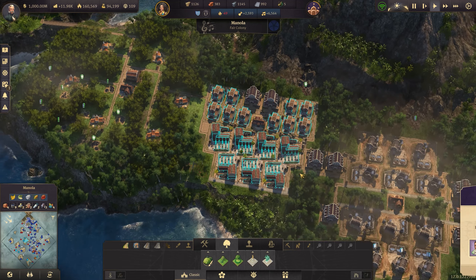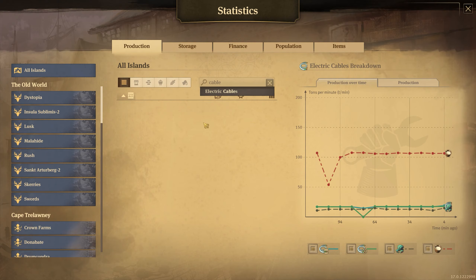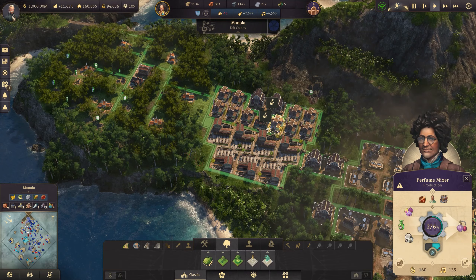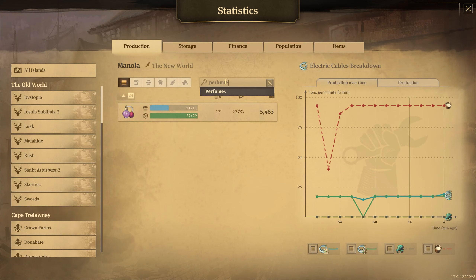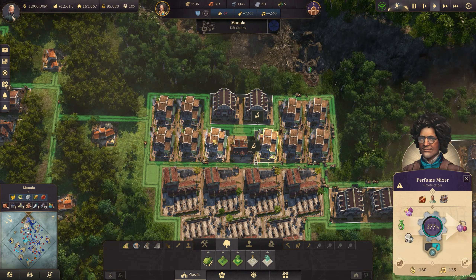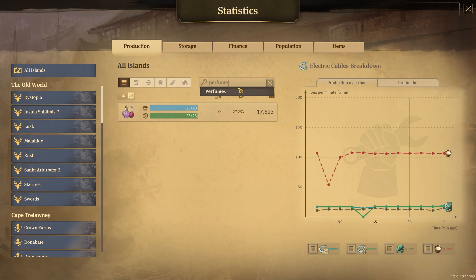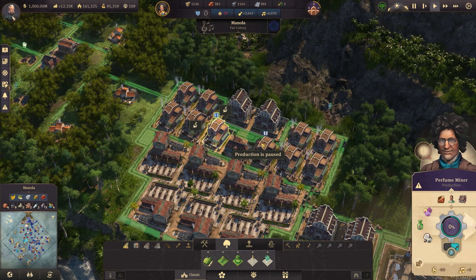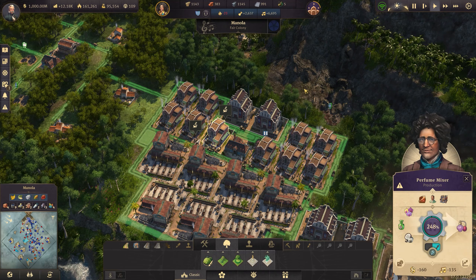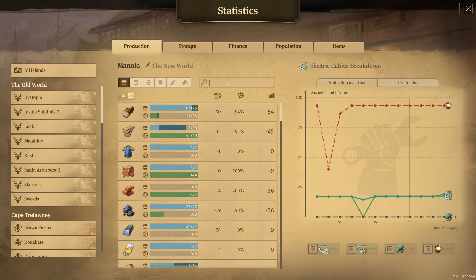Now getting that extra 35%. Let's check on cables - it's 20 over 19, that's exactly where we want it to be. The perfume needs to come back down to about 24 or 25. Perfume is at 29, so I can turn off maybe one or two buildings. Turned off two and we'll check again - at 23. So one building can be sacrificed, we'll turn one back on. That keeps the productivity levels pretty much the same - at 26.